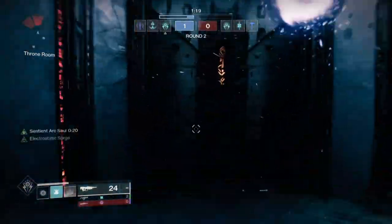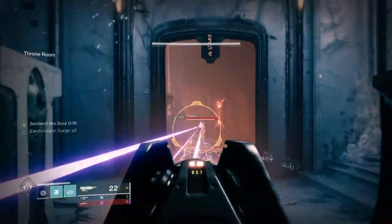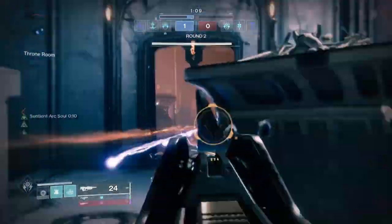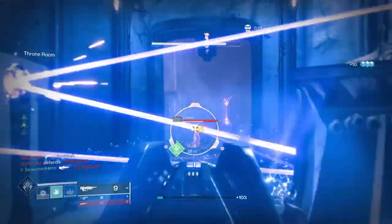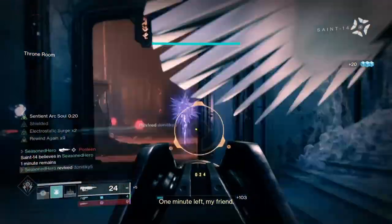Heavy doesn't have that much of an effect in Trials as it's not always used to finish a fight. However, a Rocket Launcher with Firefly has been a great choice for its all-around versatile use — the explosion from Firefly can weaken or kill enemies that cluster around teammates for too long. If you have one, use it, as it will generally take you far when you manage to pick up heavy in whatever round you're in.